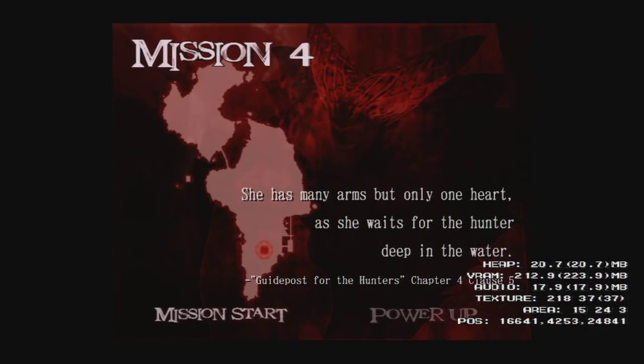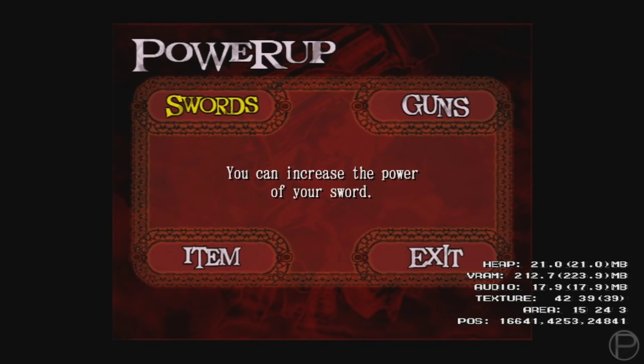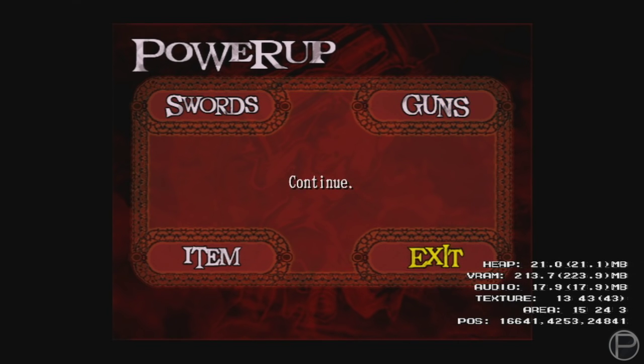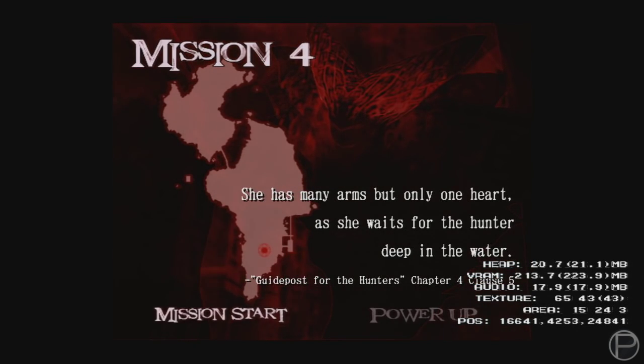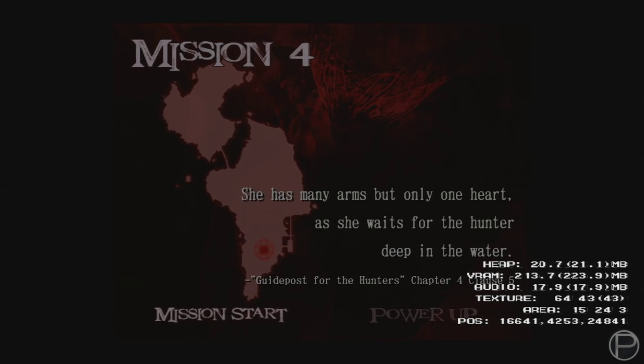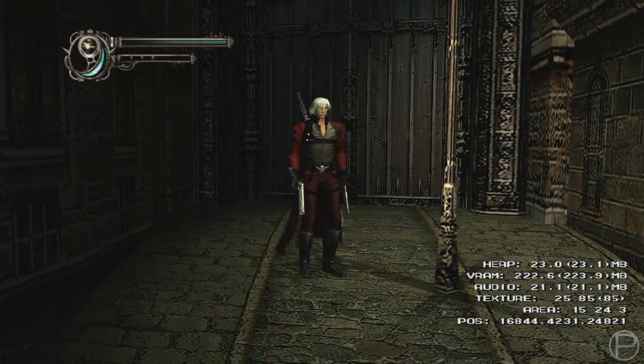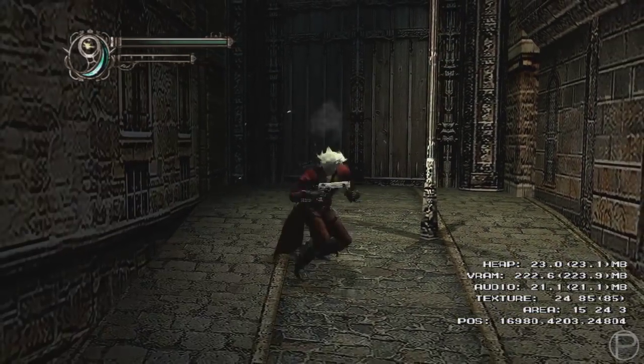As you can probably tell, there is a bunch of debug text on the screen. In the menus, one could select a character, and of course there is an awesome level select making things much, much easier to access. Once we get into the game, the position of Dante, or the character you selected, remains on the screen along with some RAM and memory usage.